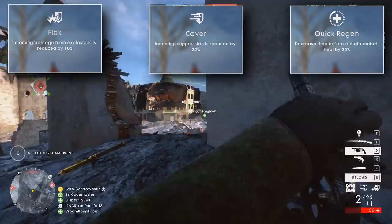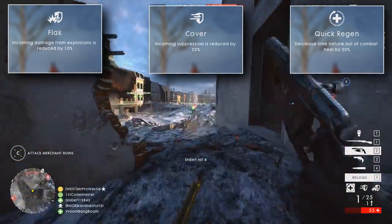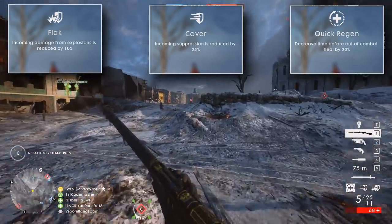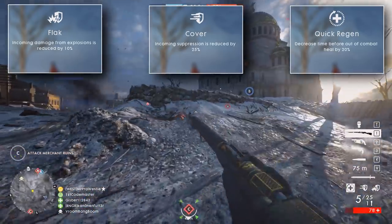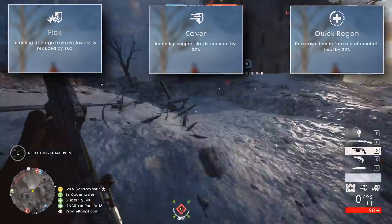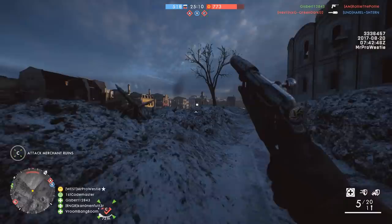Flak reduces incoming damage from explosives by 15%, Cover reduces incoming suppression by 25%, and Quick Regen reduces the time to start auto healing by 20%. These give you a quick start into the new system and will slightly change how your player performs.